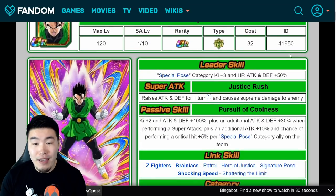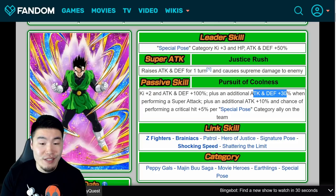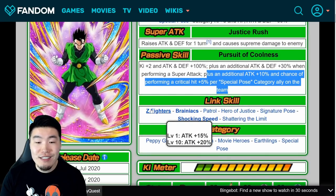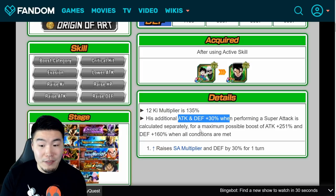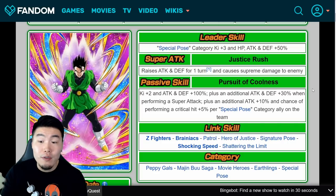Once you exchange into Great Saiyan Man 1, his Super Attack raises Attack and Defense for 1 turn and causes Supreme Damage. Passive is Key plus 2, Attack and Defense plus 100%, plus an additional Attack and Defense plus 30% when performing a Super Attack, plus an additional Attack plus 10% and chance of performing a Critical Hit plus 5% per Special Pose Category Ally on the team. Links are Lynx, Z Fighters, Brainiacs, Patrol, Hero of Justice, Signature Pose, Shocking Speed, and Shattering the Limit. Because the additional Attack and Defense plus 30% is calculated separately, he gets a maximum boost of Attack plus 251% and Defense plus 160% when all conditions are met, requiring a full team of Special Pose units. When fully maxed out, this guy can be pretty crazy for a free-to-play unit.